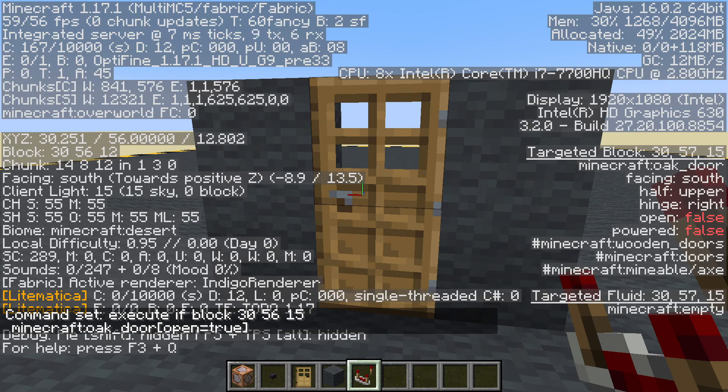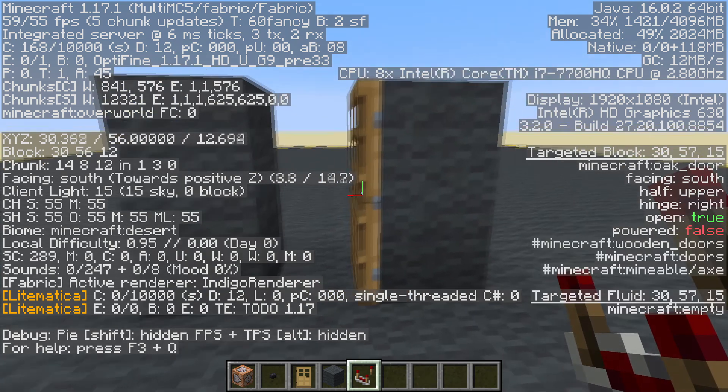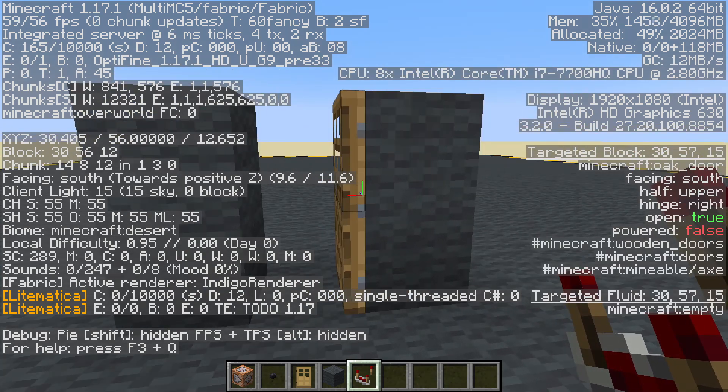If we press F3 and look at it on the right-hand side, we can see the two red bits of text. We can see open is false, powered is false... open is true - that's what we're checking.